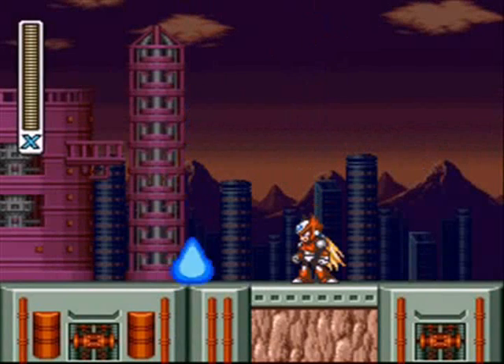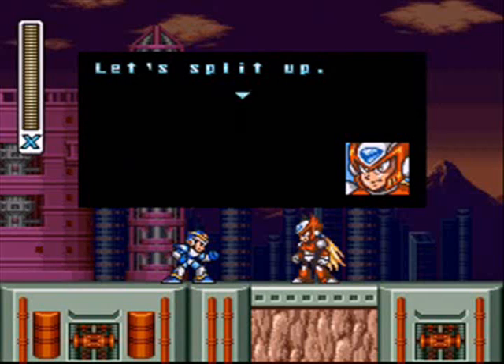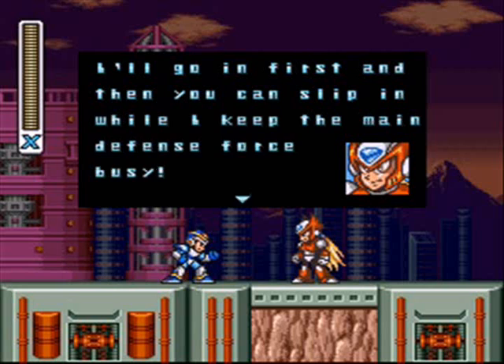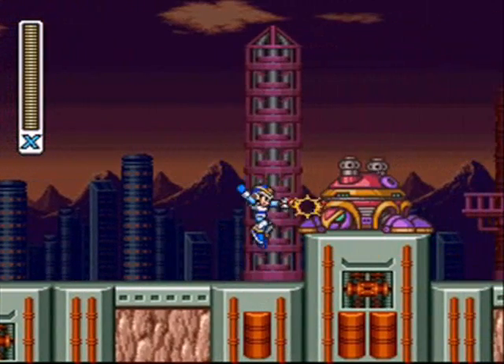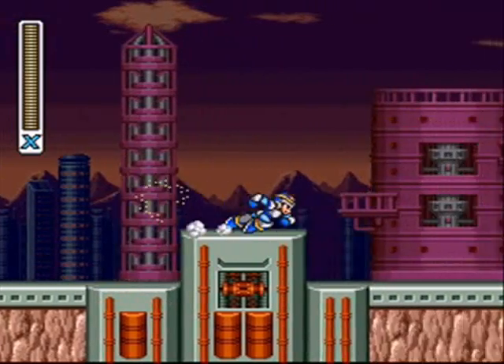I never grab it when I play through the game, so screw it. Zero says to split up — he'll go in first, then X can slip in while he keeps the main defense force busy. Yeah, Zero, keep the main defense force busy. We all know what he's really doing — he's just going around for a smoke or something.